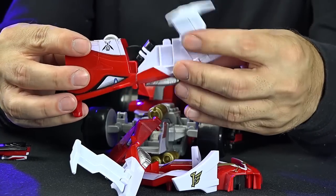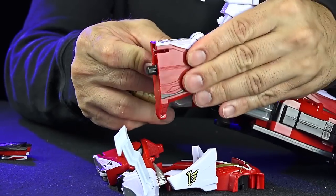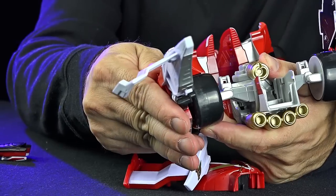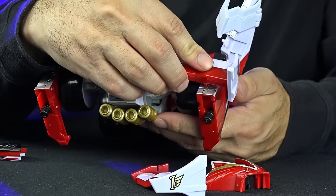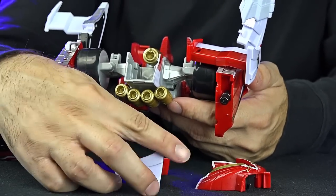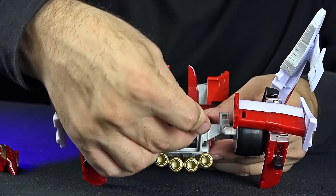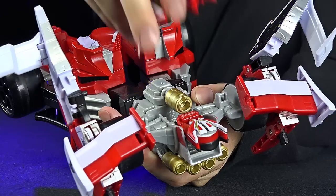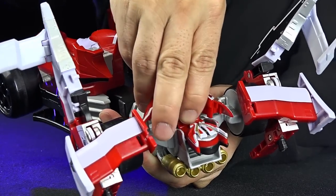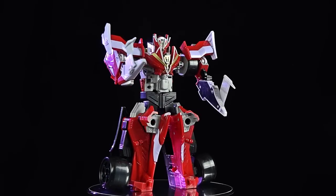We've got these pieces - hold this up, this can kind of bend. Then we take the fins and again you get it - it goes right in the holes just like that. Both sides. We've got his head and that just plugs in down here. Here's the helmet. You want the black tab up, and then that actually just kind of sits in this little thumb indent like that. Anyway, there he is. And then he has Megazord mode.